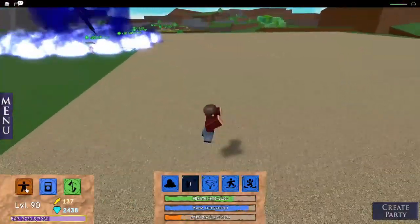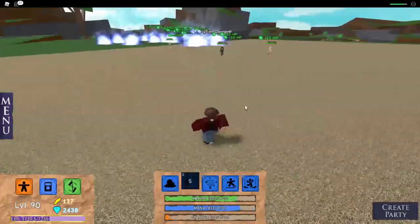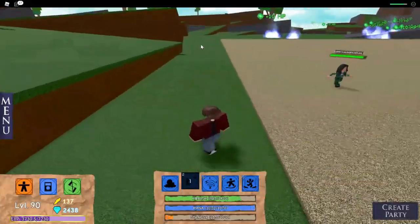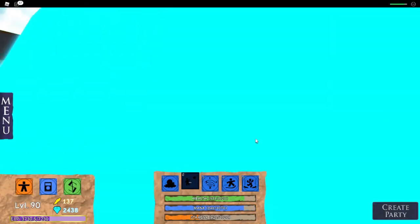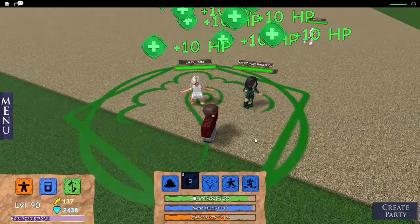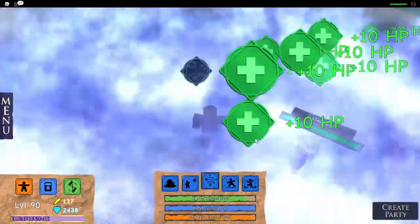Next is called Water Stream. This basically shoots out a stream of water from your hands that damages the target on touch, which is super cool. To be honest, it's basically like the fire bullets but just blue, and it doesn't leave behind fire.